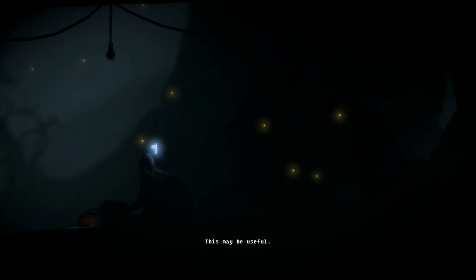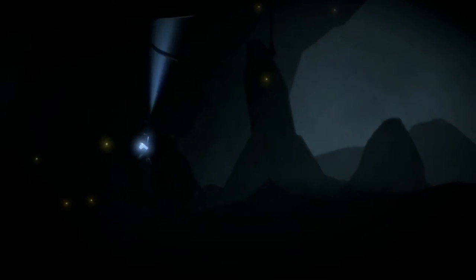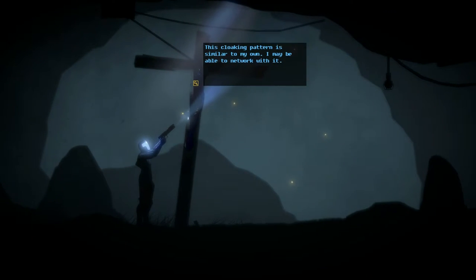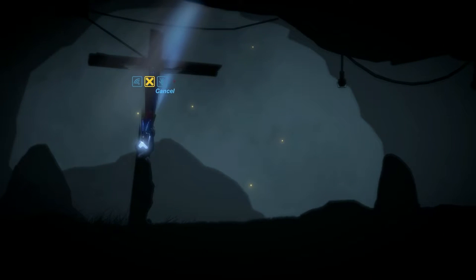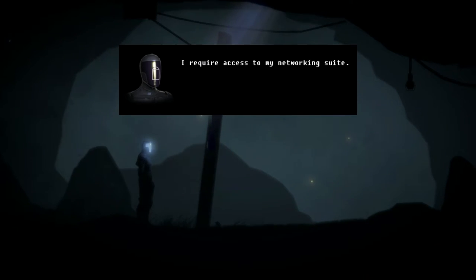Yeah! We got the wrench! We got the power! I've had a bit of coffee. This cloaking pattern is similar to my own — I may be able to network with it. It just said I need better access to my networking suite. Attempting internal activation.